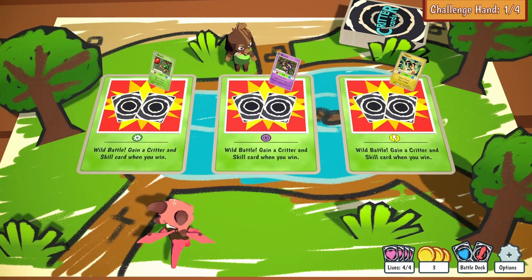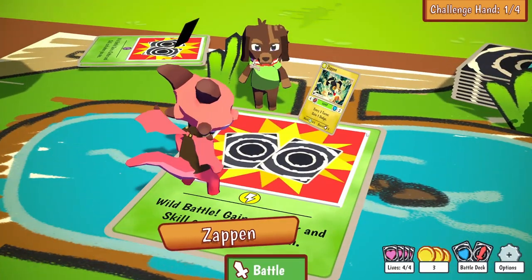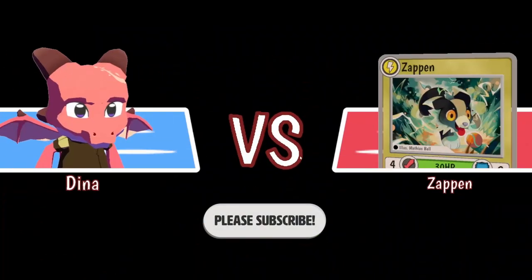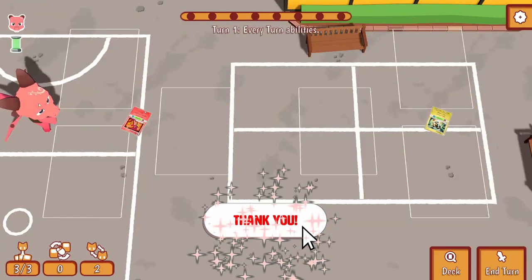I don't know what to pick - I'm going to pick the Electric Zepin. So I'm this Dragon thing, Dean of the Dragon, and I'm battling the Zepin.